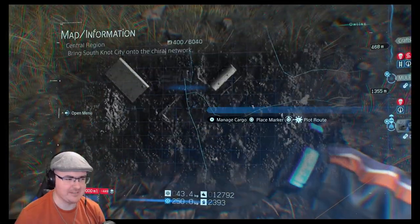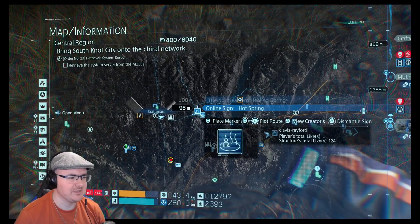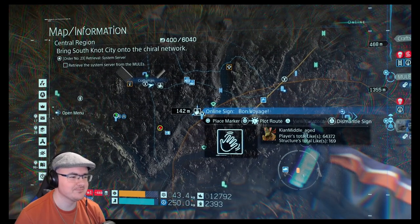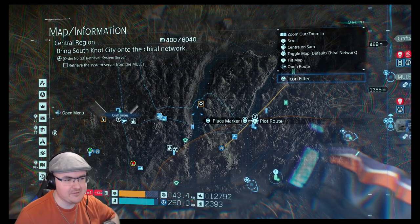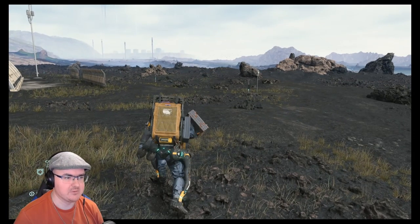Have we got a generator anywhere around here? I'm in need of a charge. We've got the hot spring signs, that's useful to know I guess. No generators that I can see — that is not very helpful. I think I'm going to have to build one somewhere. Have I got PCC on me? Nope. So we're going to have to go to that post box.